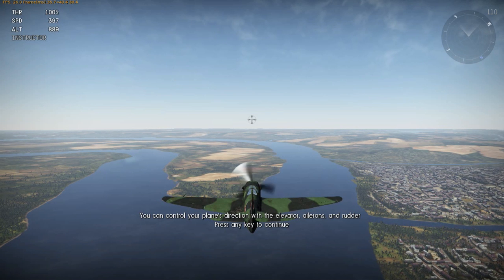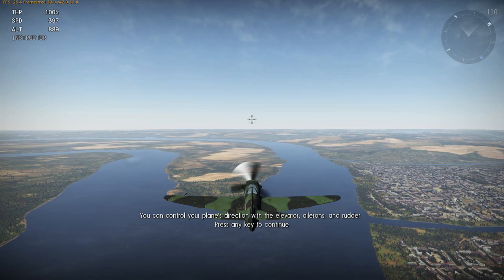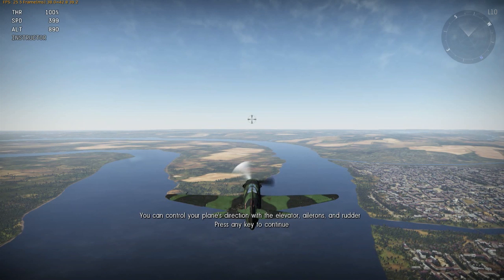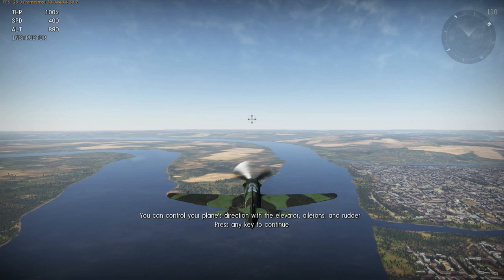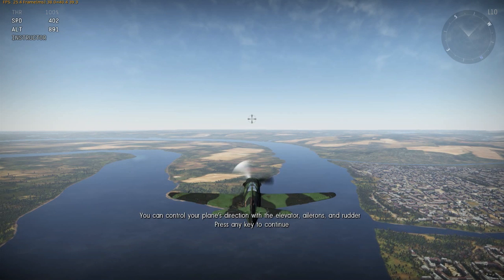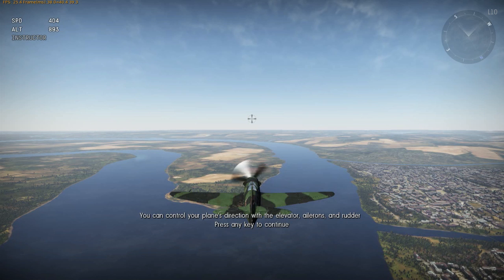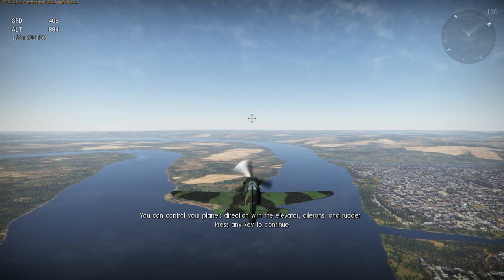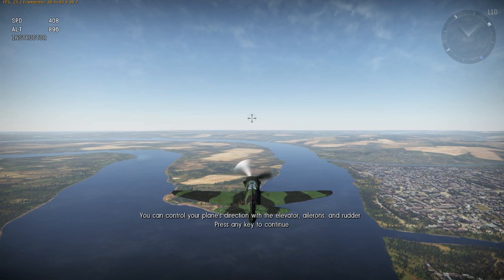So here we are. Very kindly, the game pauses here as it gives you instructions, which prevents your plane from flying into the ground — which is handy. You can control the plane's direction with the elevator, ailerons, and rudder. It's worth noting that when you first start the game it asks what kind of player you are and how you're going to play. There are options for joystick and throttle controls, as well as gamepad support for an Xbox 360 controller. I'm stuck with keyboard and mouse at the moment. It does take a while to get used to the controls, and if you double-click on any of the planes it brings up the option for a test flight.